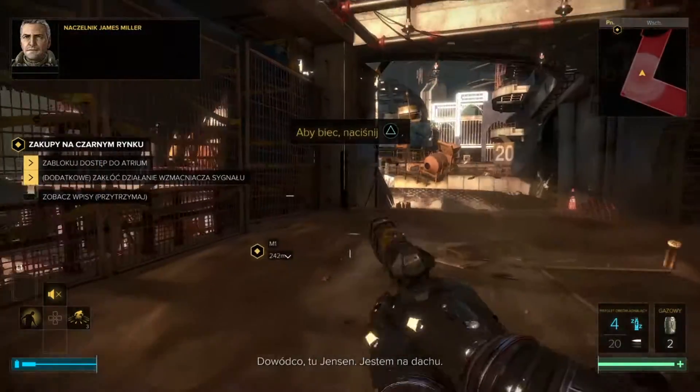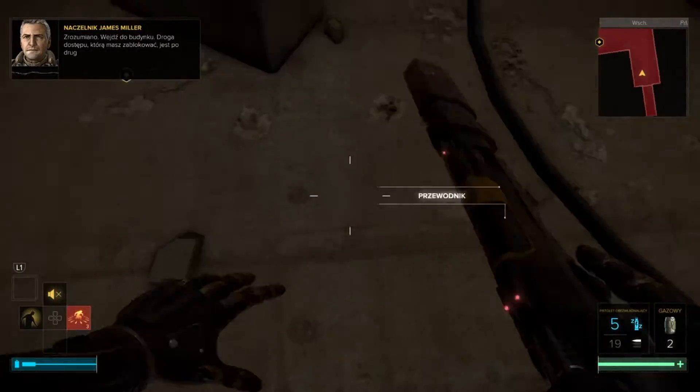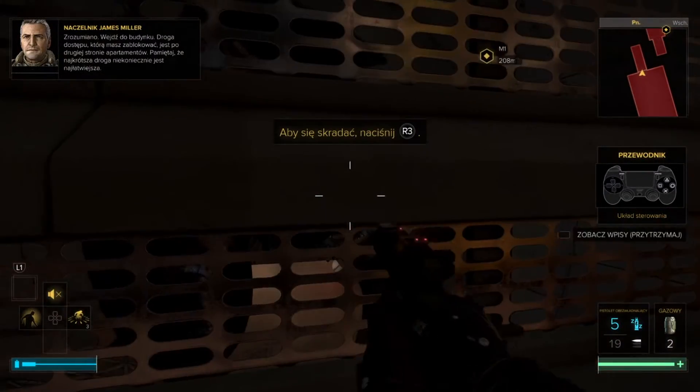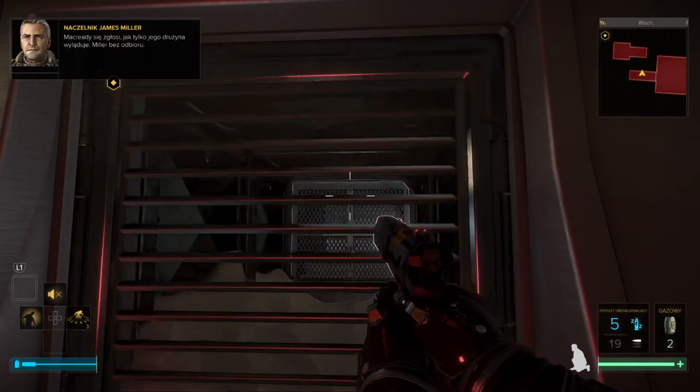Team Leader, here Jensen, I'm on the floor. Received 5-5. Enter the building. The access that you have to block is at the other end of the terrace. And don't forget, the shortest path will not be the most risk. Understood. Ma crédit will warn us as soon as his team is in position. Terminated.